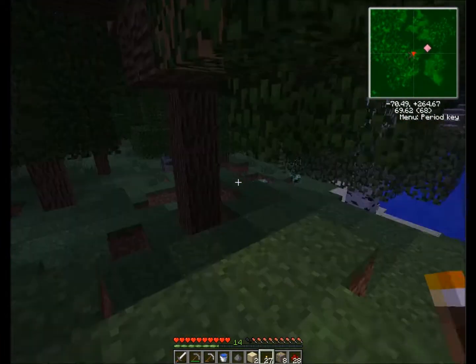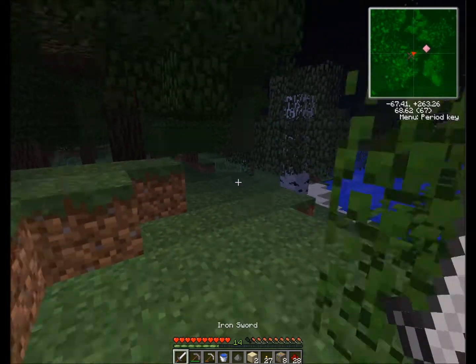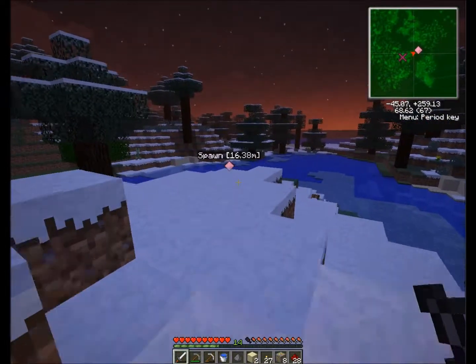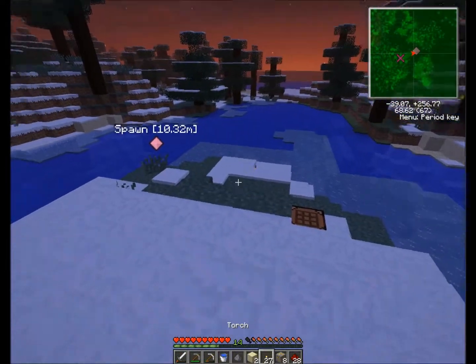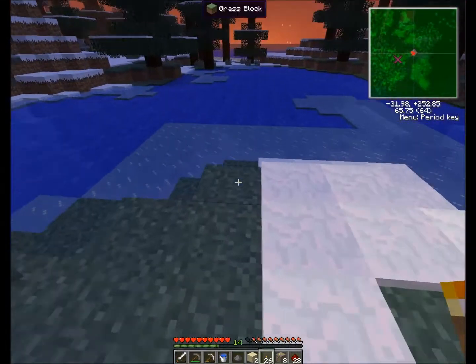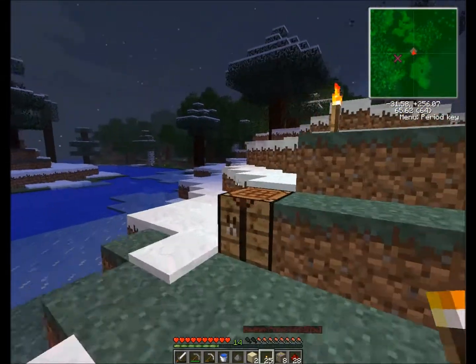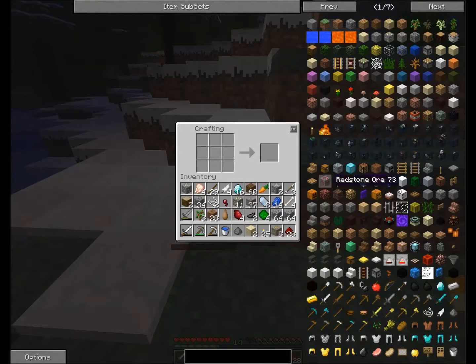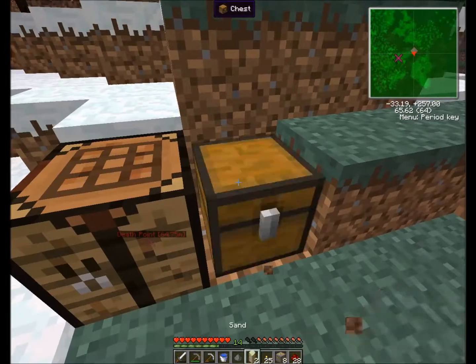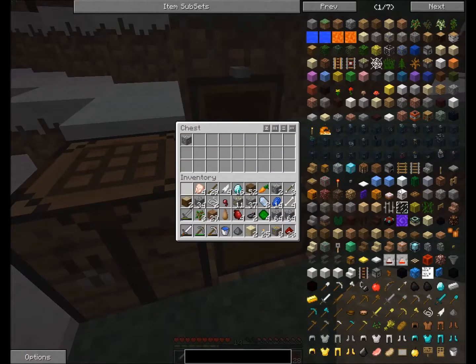Creepers! My sword is almost broken — I shouldn't really try to fight any mob at the moment. I should just try to save the stuff I have and head to the spawn, light up a little bit. Look at that — dawn is coming, the sky is red! That's all we need, a little bit of daylight. We've been so long in the cave. Let's make a chest and store our stuff. Got some sand on the way — just great.